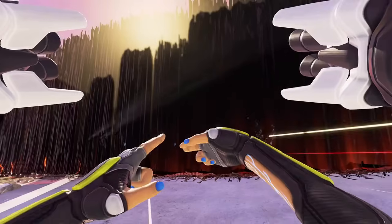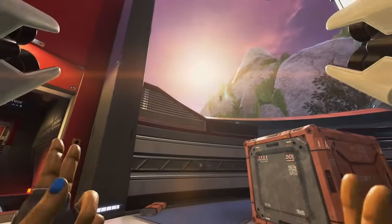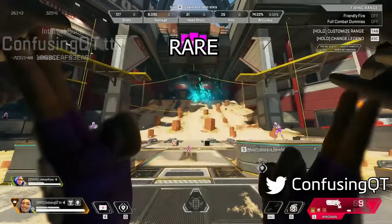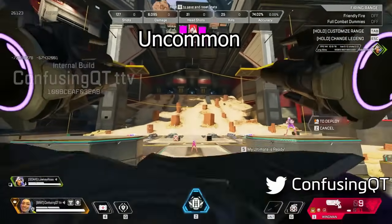We all love rare animations, and luckily Conduit is no stranger to them. She has a really cool animation when activating her ultimate where she uses her fingers, but there are also rare variations that Confusing Cutie found. I'm going to show you the rarest one, which is this, and apparently this is an uncommon one and this is another uncommon one.